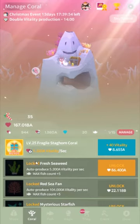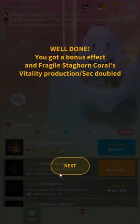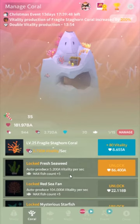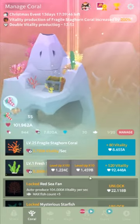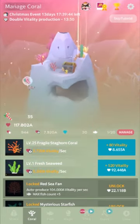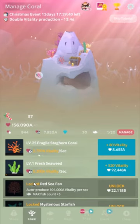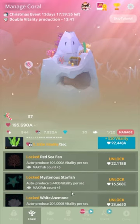Now we can unlock Fresh Seaweed. First things first, let's get our level 25 bonus — you get a bonus effect, it doubles, just like I said before. It's the same way with the Coralite stone menu. Now we have Fresh Seaweed, which is already generating double vitality at level 25. That's pretty much how things go.